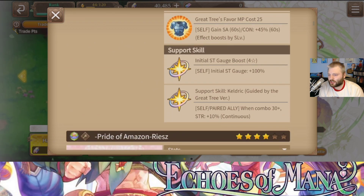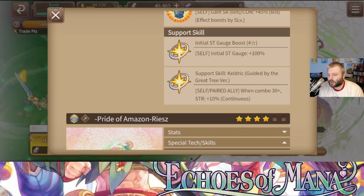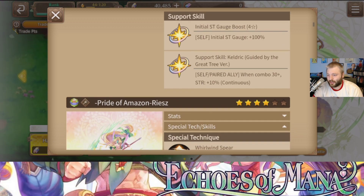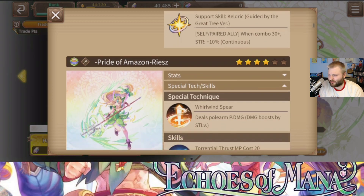Initial ST gauge at 100%, and when combo is 30 or more, strength plus 10% for self and paired ally — that is some power right there. Wait, these are two separate skills. In combos of 30 or more, strength plus 10% — that's a lot. 10% is a big deal. I'm actually a big fan of that.